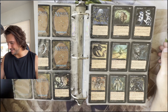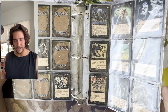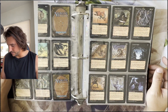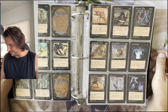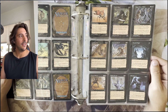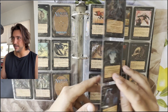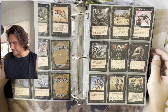Do we have any valuable cards in black? Not that I believe so. Diabolic Edict — I definitely played with that, not in this set, but they reprinted Diabolic Edict a few times. I believe they had a version of it at least with Odyssey, and it had Flashback, so it was probably called something else.